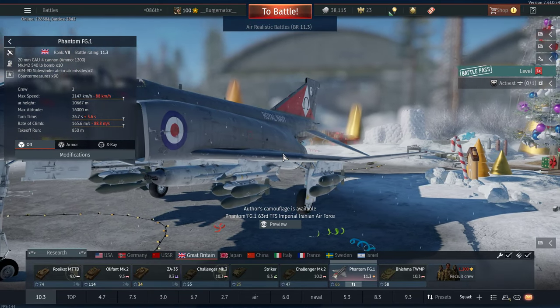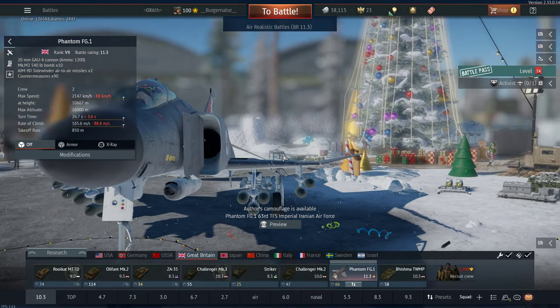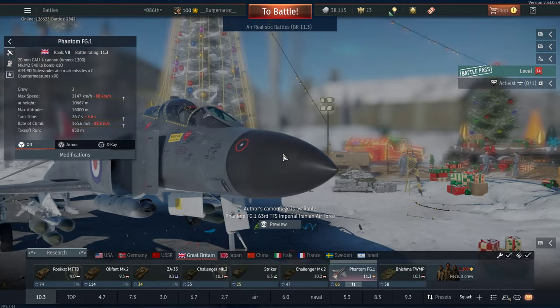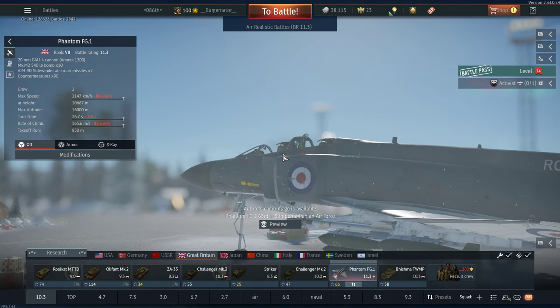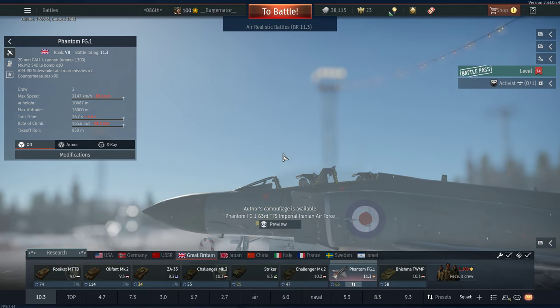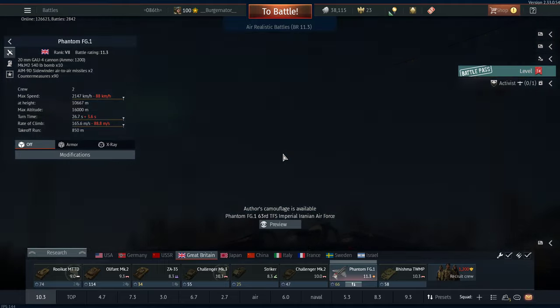Bergenator here and welcome back to the channel. So I was talking amongst my squad mates and I realized not a lot of them know about the war bond shop and also how it works. So in this quick video I would like to describe what the war bond shop is, how to get war bonds, and what you can actually get out of them, because it's actually pretty neat.